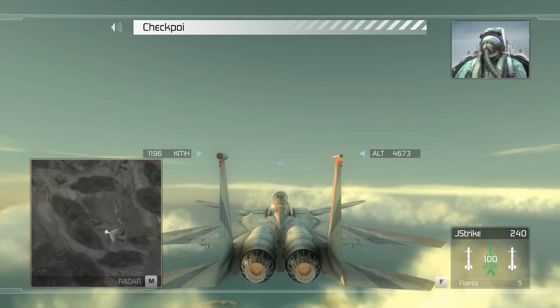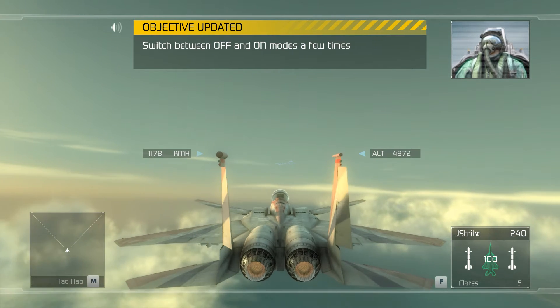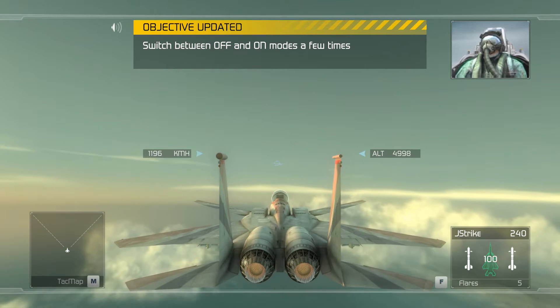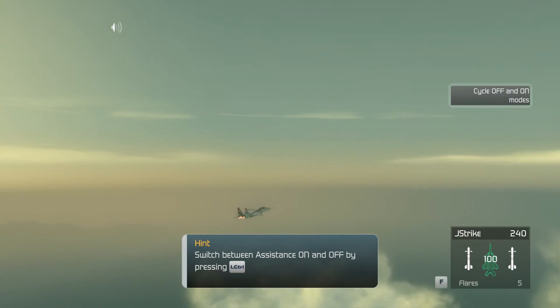All right, let's get started. The first thing I want to go over is how to turn the alpha limiter off and on again. During missions, you'll have the option of switching the system off when you need a momentary edge in combat, then switching it back on. We call it OFF mode — catchy, huh? Turn off your limiter. Very nice.